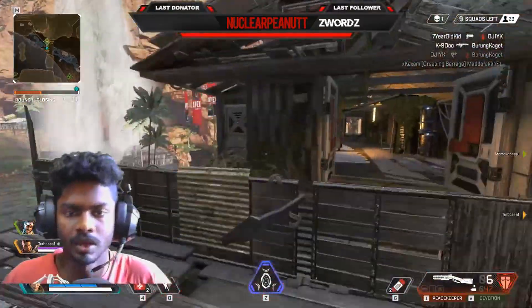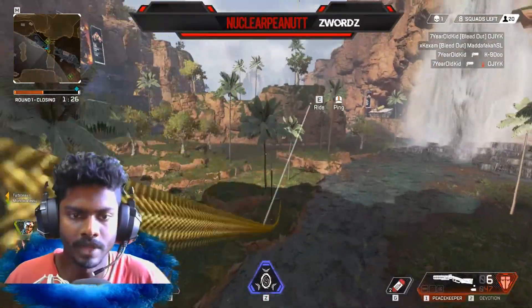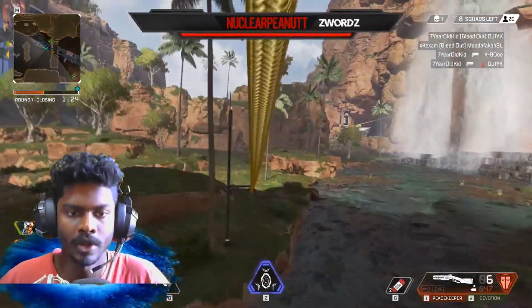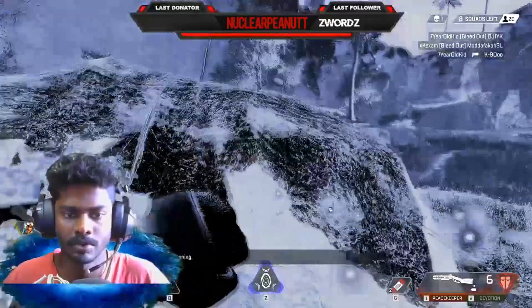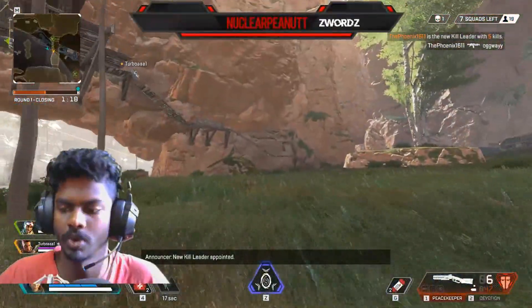By the way, if someone's shooting at you and you have a zipline nearby, you can use your Wraith void ability to get out. But still, they'll know where you will spawn, so keep that in mind.